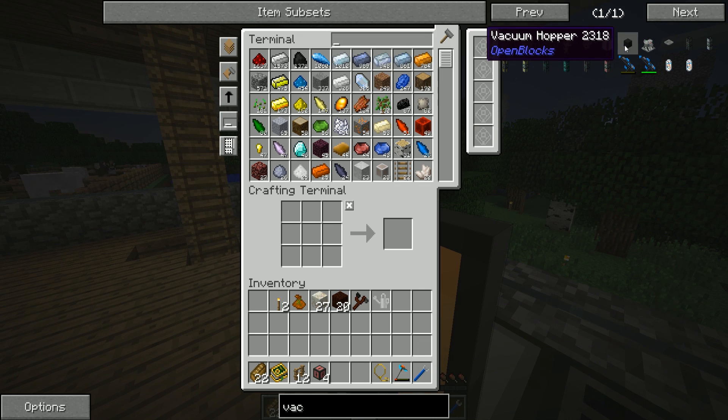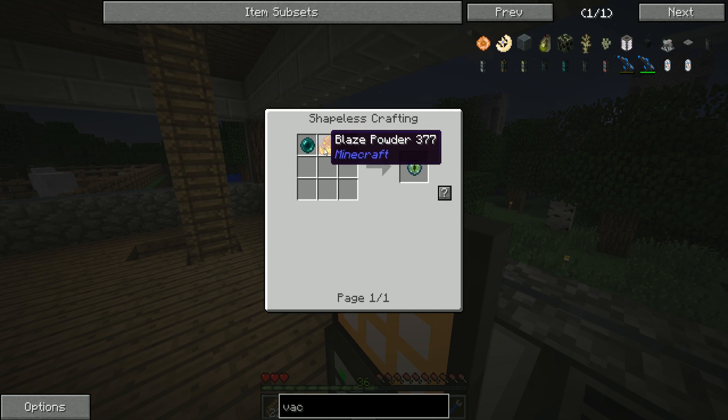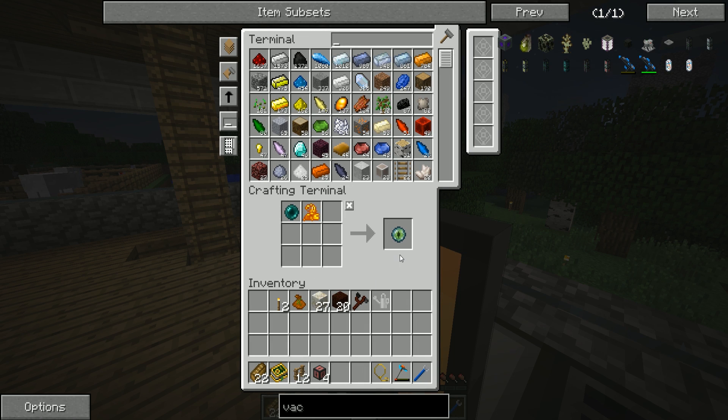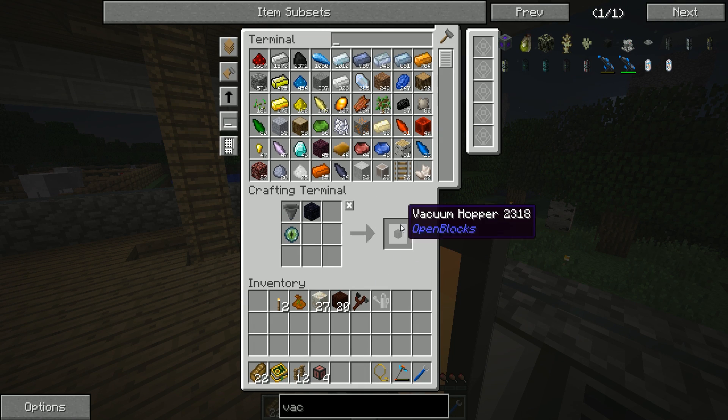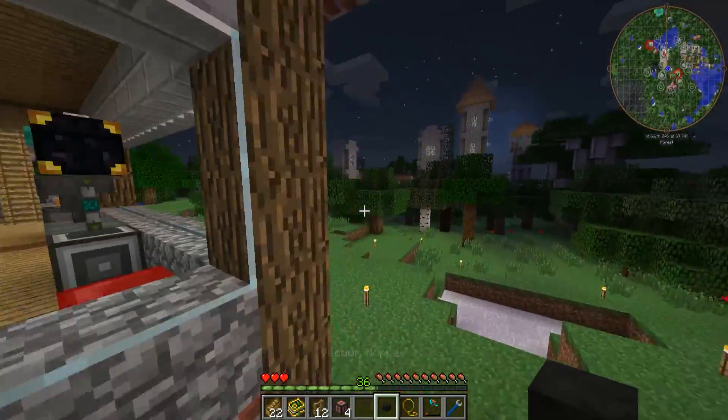All we have to do is pick up everything they drop onto the floor inside our little pen. So all we need is a vacuum hopper from the crafting terminal, which is going to pull all nearby items towards it. We are missing an eye of ender — that's an ender pearl and a blaze powder. I went ahead and made another blaze powder using the fluid transposer and magma crucible downstairs.